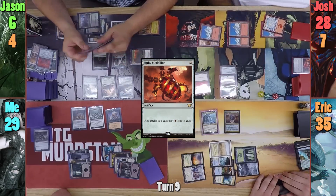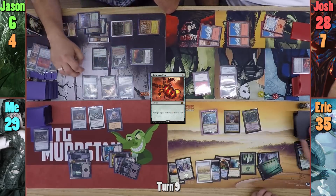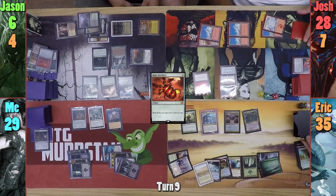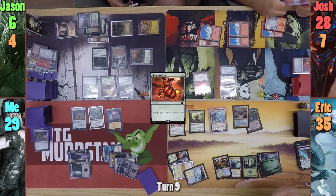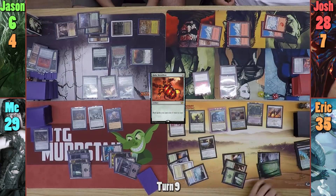Erik plays a foil Unstable Forest, and casts Jungle Barrier, drawing 2 cards once more. He then recasts the Axebane Guardian, drawing a card, and then casts a Wall of Nets, drawing again. Erik then recasts the Orator of Ojutai, drawing 2, and recasts his Privileged Position, before moving to combat.